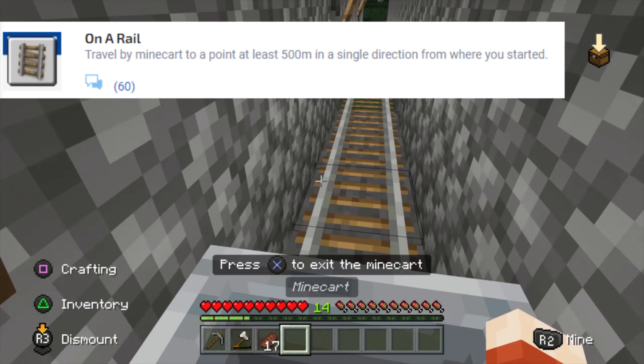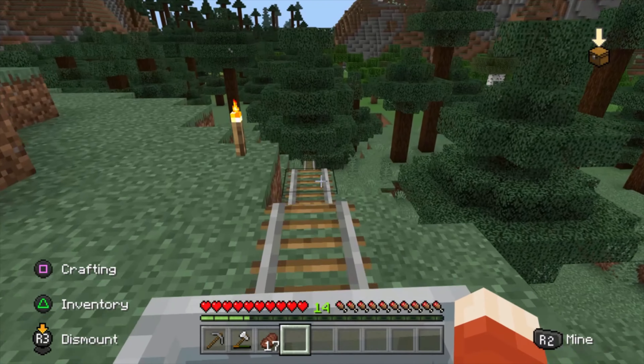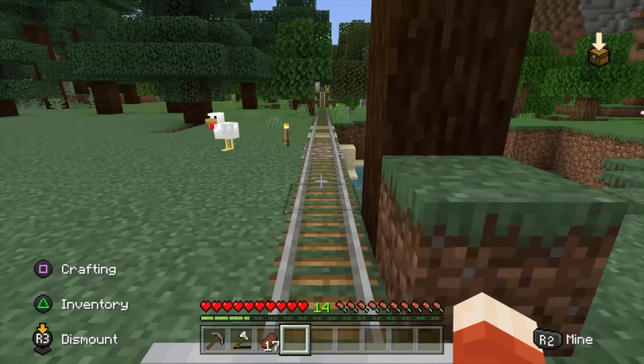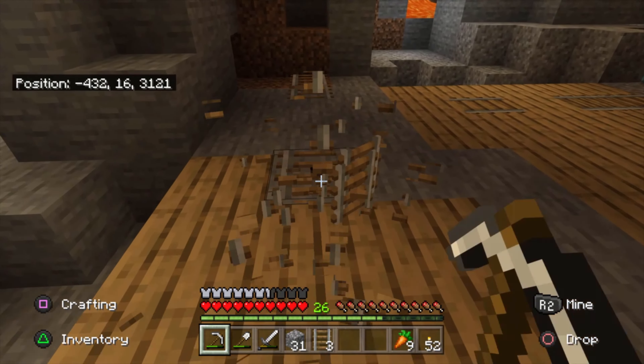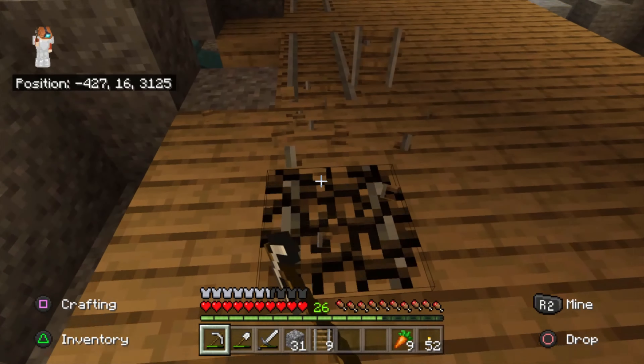On a Rail: travel by minecart to a point at least 500 meters in a single direction from where you started. One block in Minecraft is one meter, so this is 500 blocks in any direction — straight, no turns on a minecart. The best way to do this is to find a mineshaft where there are plenty of minecarts on the ground. You're going to need eight stacks of rails to reach that 500-block point.